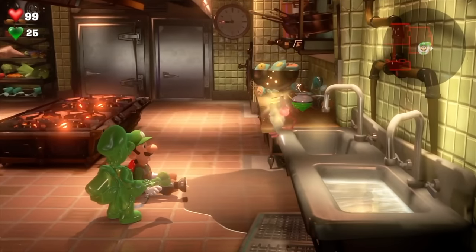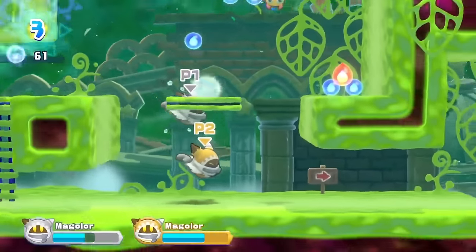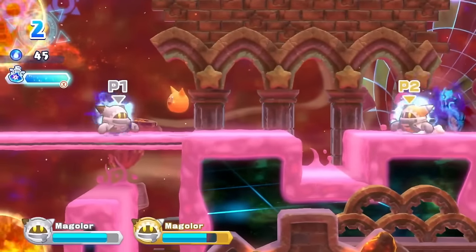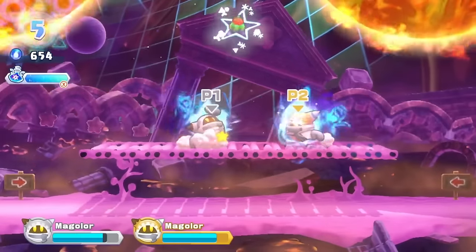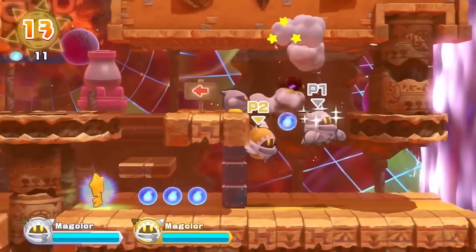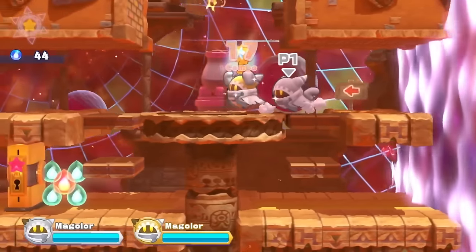Magalore Epilogue: The Interdimensional Traveler is a bonus game that came with Kirby's Return to Dreamland. You can play it in four-player co-op and it feels like a complete experience — not super long, but it could have been a standalone game. It plays similar to Kirby but changes things up a bit; you defeat enemies and gain magic points to upgrade Magalore's magical abilities. I was pleasantly surprised by this one.